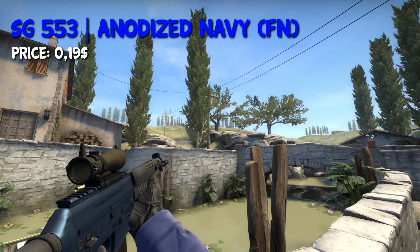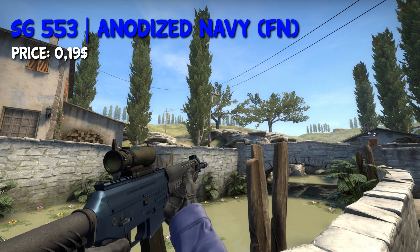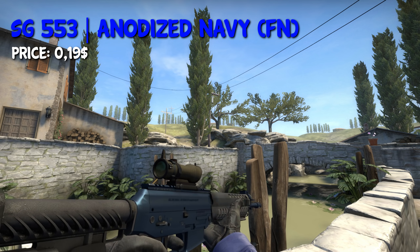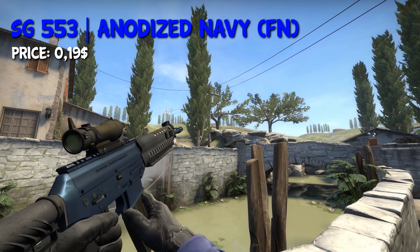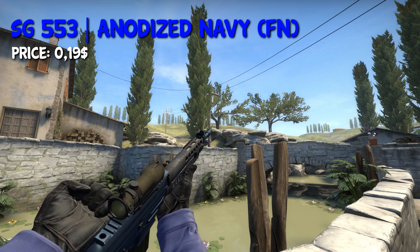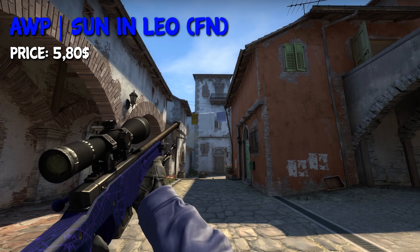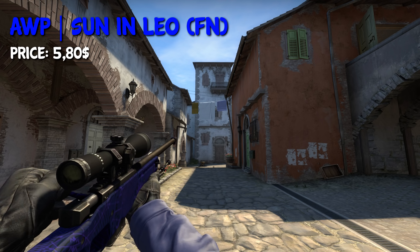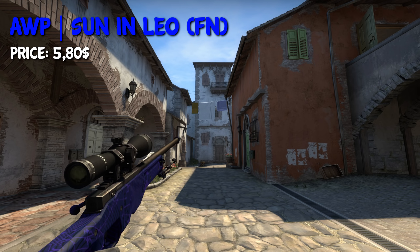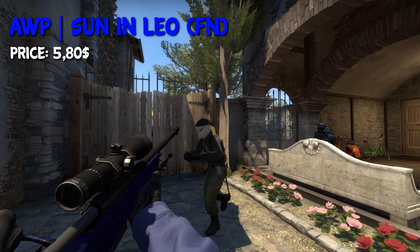On the T side, we have the SG-553 Anodized Navy in Factory New condition for $0.19 — very clean skin, not much more to say. I decided to take the AWP Sun in Leo in Factory New condition because it's relatively cheap with only $5.90 for an AWP skin. But if you have more money to spend, you could also go with the AWP Man-O'-War, which in Minimal Wear should be around $9.90.